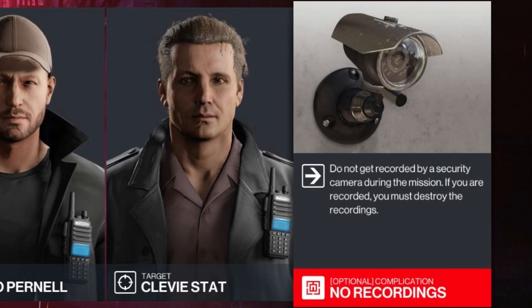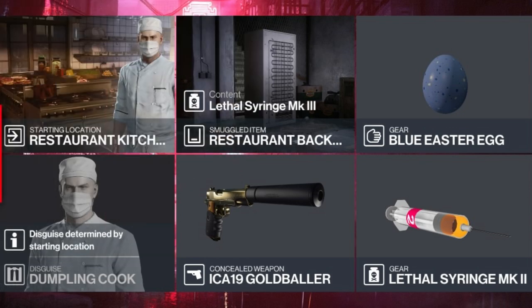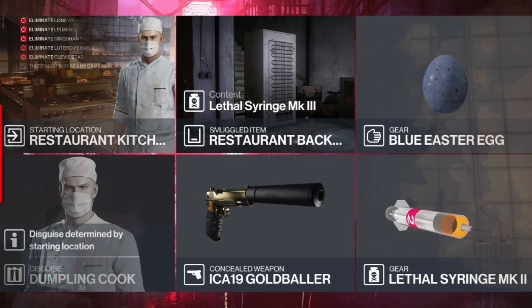We do have no recordings as our objective. For today's challenge we'll be starting as the dumpling cook. We're going to have a lethal syringe stored out in the restaurant back area, and we'll be bringing with us a second lethal syringe, the blue easter egg, and our silenced pistol.